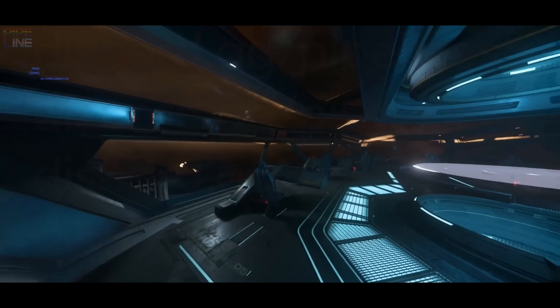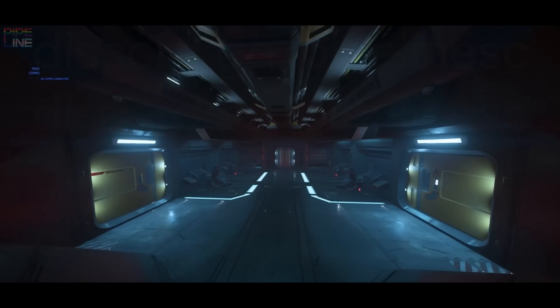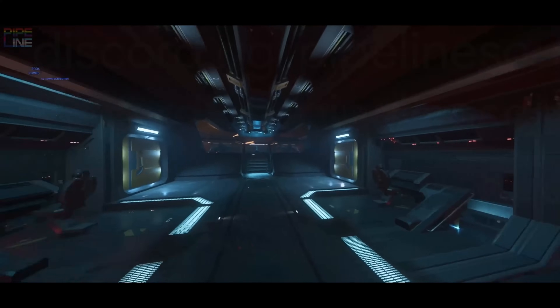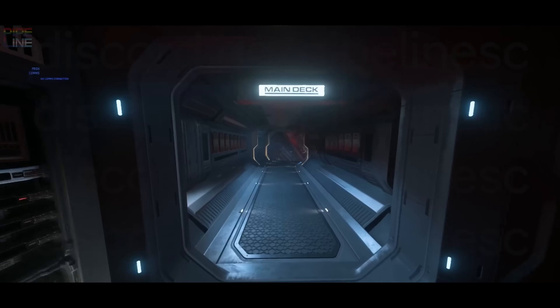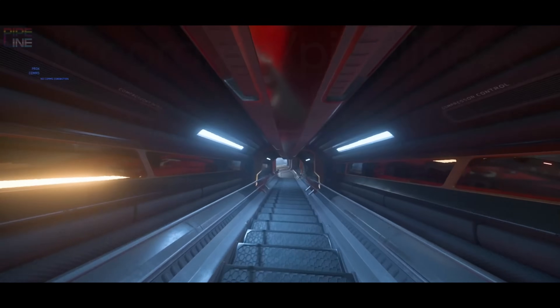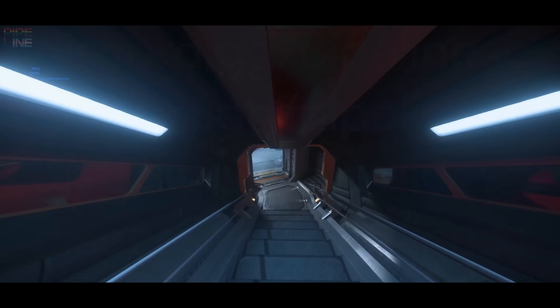The walkthrough tour starts off showing the bridge, which we have seen before, but we get a nice look at the rear area of the bridge this time, where we see more computer terminals doing spaceship-y stuff. The long stairs leading up to the bridge also look very cool, and although they didn't show the windows much, it would probably offer some very nice views as you make your way to and from different stations.